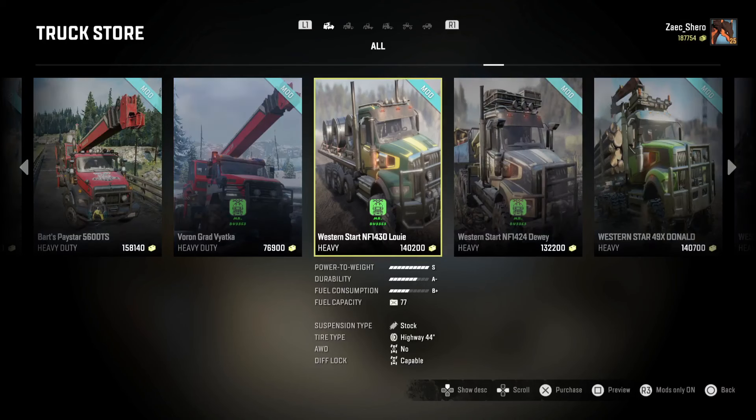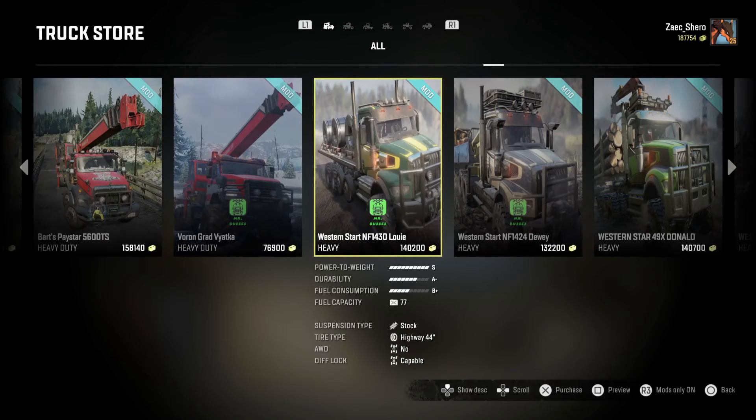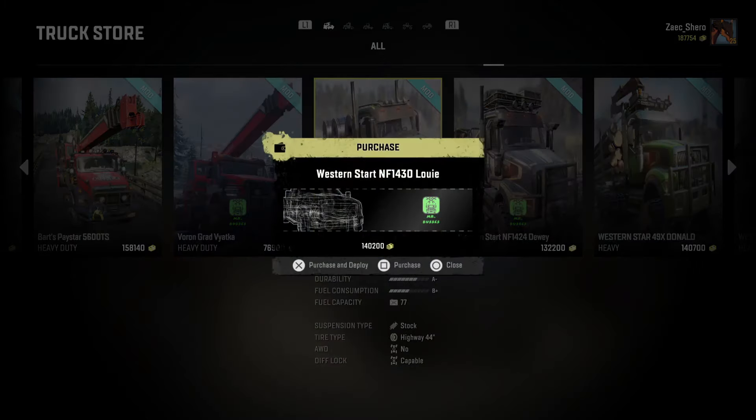I just realized there's a little bit of a problem. Western Star — there's a T at the end of that, it's supposed to be Western Star but you know what, we'll let it go. It says it has no all-wheel drive capability — really? Well I guess stock it doesn't. Wow, that's going to take most of my money. Purchase and deploy.